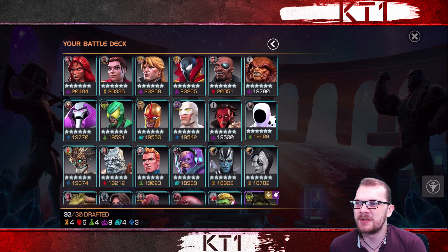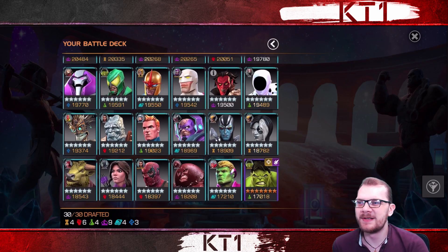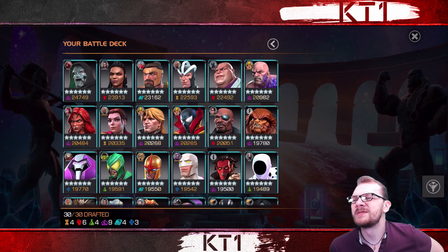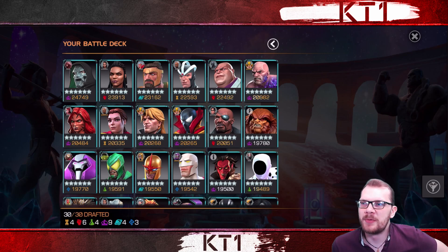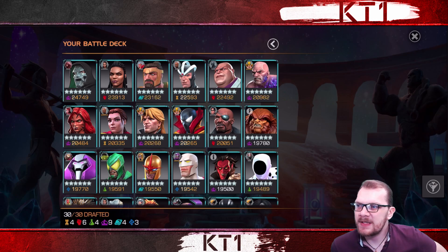I'll be going over my personal deck choices and how they performed. Without a doubt, Juggernaut was pretty much one of the biggest MVPs, and Spider-Man Supreme has been utterly impressive in this Victory Track meta. In pretty much any meta where it's harder to parry, champions like Spider-Man Supreme, Wong, and Long Shot are always quite a bit trickier to deal with.